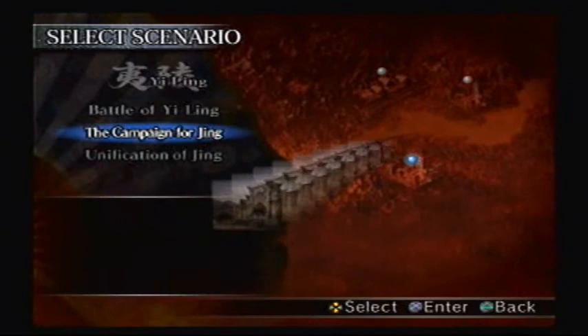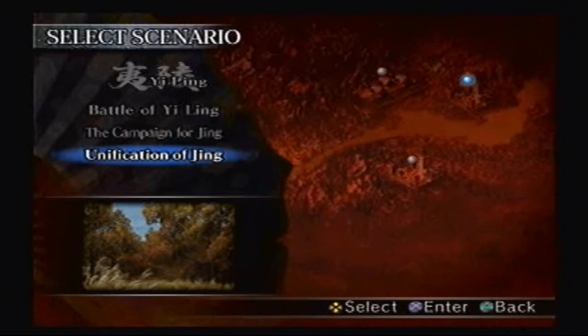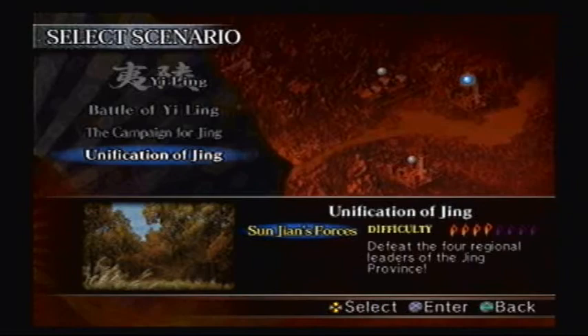Okay, so we got another level to unlock here, it's called Unification of Jing. In order to get that level, when you're in the Wu campaign in Act 3, do Unification of Zhongdong first, and no other levels. Then this one will be unlocked automatically.